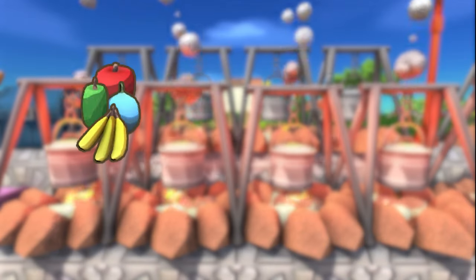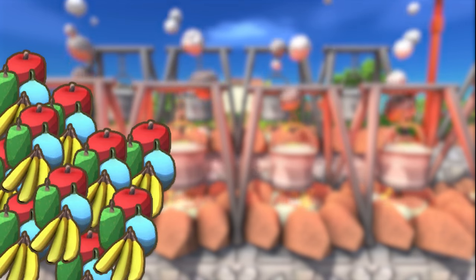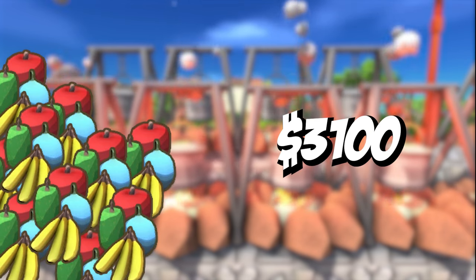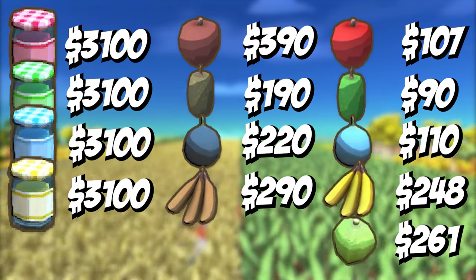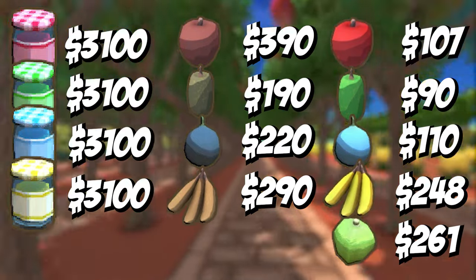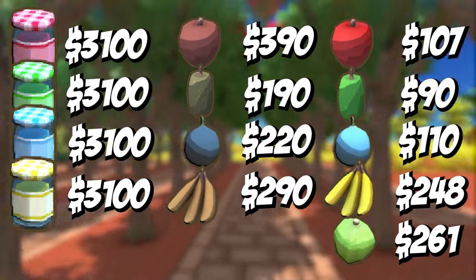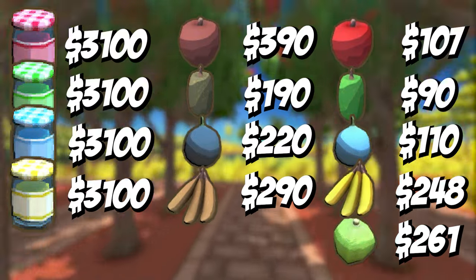Alternatively, you can turn fruit into jam, which requires 10 fruit and sells for a consistent 3,100 dinks — this will increase your profits for everything except apples. For optimal results, consider planting a large apple farm and cooking the apples with barbecues and windmills for maximum efficiency.